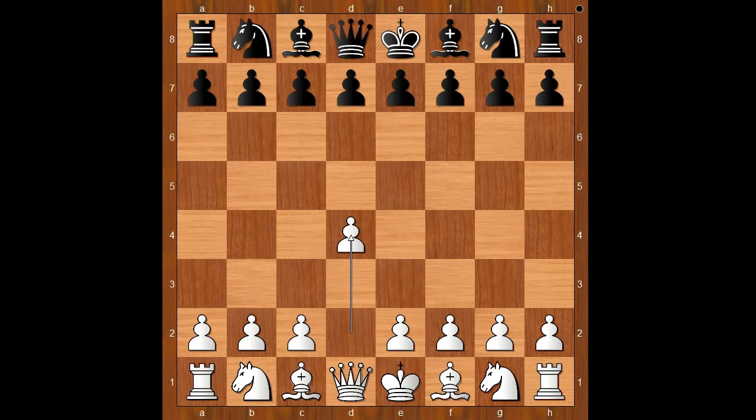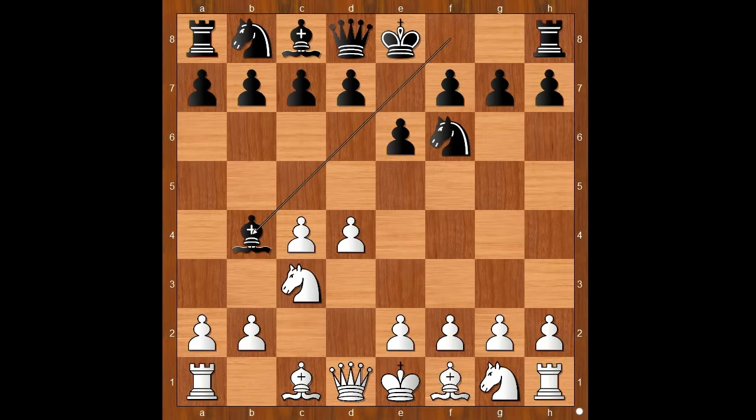He started with d4. Garry Kasparov played knight to f6, c4, e6, knight to c3, bishop to b4 — the Nimzo-Indian Defense, considered by many the best defense against white's d4-c4 pawn setup. Kramnik played e3, the Rubinstein variation. Kasparov castled kingside.